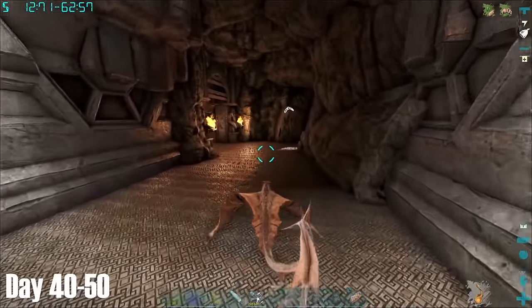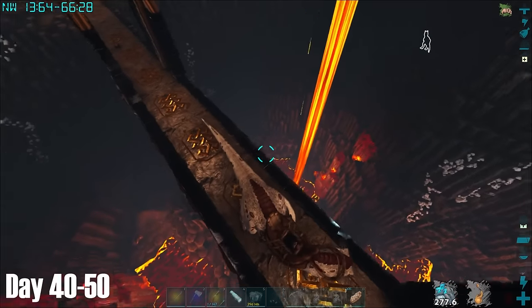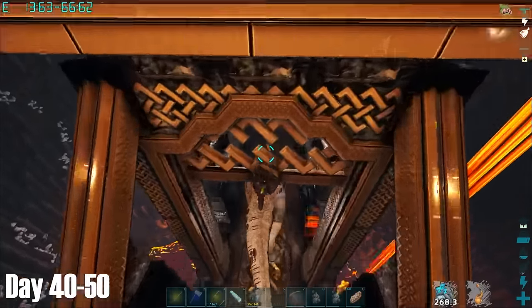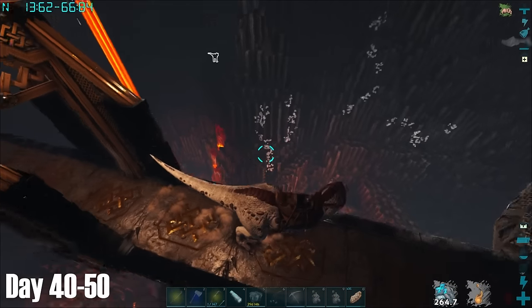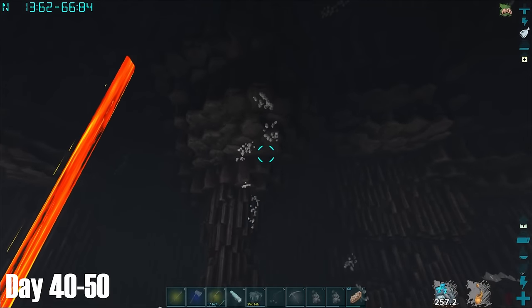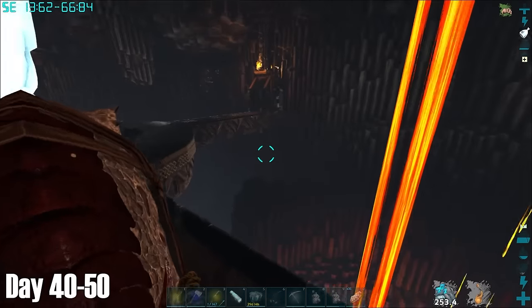A cave I did want to explore, which you might remember from very early on in my 100 day journey — now with an imprinted Rex I decided it was time to check this cave out. Inside however I couldn't actually find very much. The architecture of the cave was very cool, but I couldn't help feel they'd missed a trick by not adding magma saws at the bottom of this lava pit.